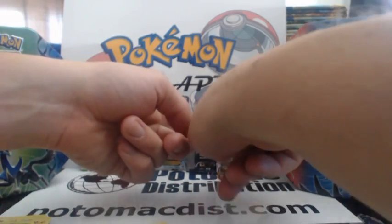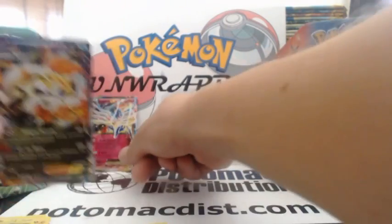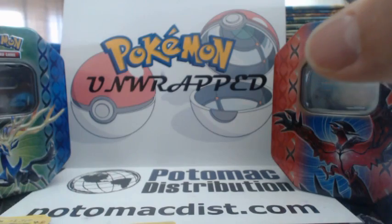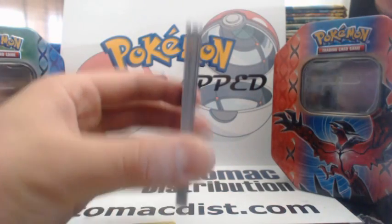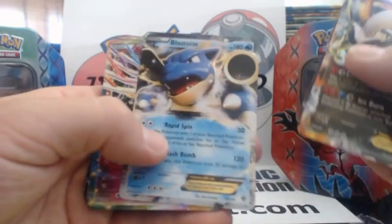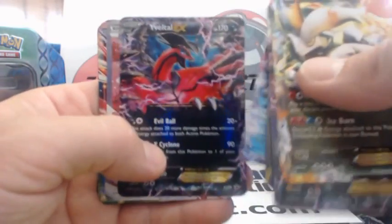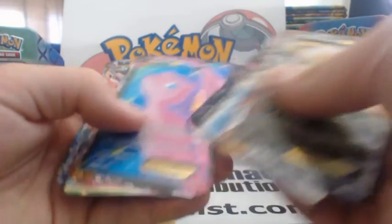Amazing tins, again. I got the White Kyurem EX, the Voltaal EX, Blastoise EX, and Xerneas EX. So here's the recap — all the Ultra Rares from these eight tins: White Kyurem, Voltaal, Blastoise, Xerneas, Voltaal, Mew EX Full Art, White Kyurem again, Xerneas, Meloetta EX Full Art, Omega Blastoise, Voltaal EX, a Reshiram Full Art, Xerneas, Mew again, Xerneas, Voltaal. Out of eight tins, that's sixteen Ultra Rares — pretty much an extra Ultra Rare for every two tins. That's insane.